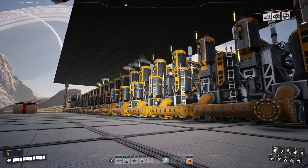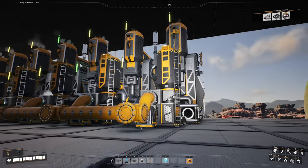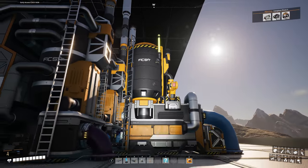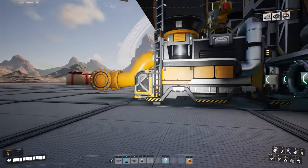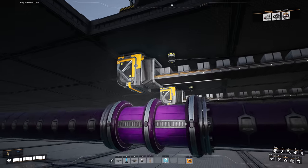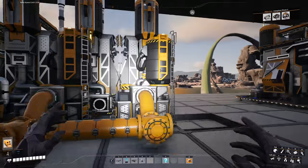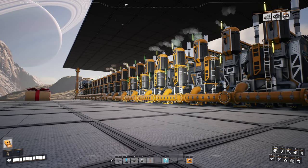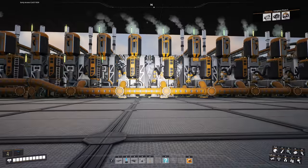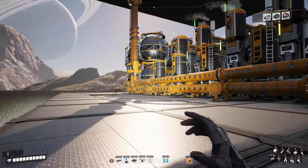Many stream hours later, we have 20 refineries down with a packager on each end - one-to-one ratio, one packager per refinery, one refinery to one packager. The empty canisters go underground, go along this line, and recycle back into being bottled water. The fuel comes down here, and because we have 20 refineries outputting 60 per minute each, every line of 20 refineries with their 20 packagers and 20 unpackagers makes two 600 lines equaling 1,200 fuel. That transports along here up to the upper floor.